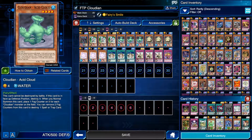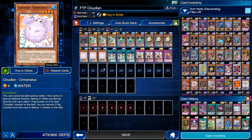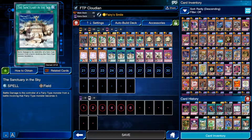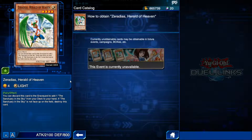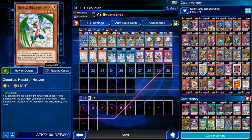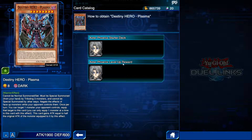A lot of the cards are just rares. The core of the deck is just rares, and you've got Acid Cloud, Altus, and Cirrostratus — I think that's the right pronunciation. Then you've got Sanctuary in the Sky, which combos well with the Cloudians. It's only a rare. We've got this which is a super rare, but you obtain it with card tickets or the event. You also have the UR Plasma, but that's just from the structure/starter deck.